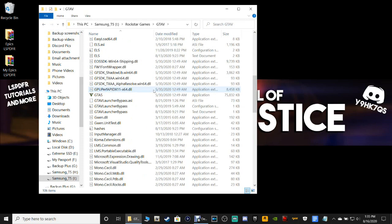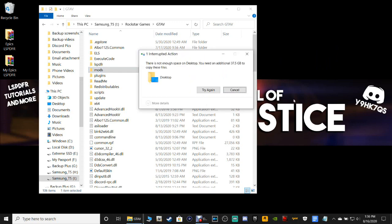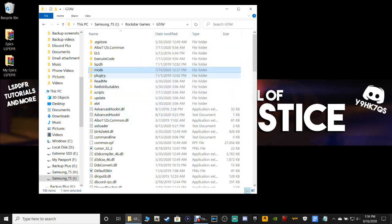I turned on auto updates and tried to launch but it still would not manually update the game. If anybody has a solution to manually update the Epic version of GTA5, please let me know in the comments or message me on Discord. Also, before you uninstall, make sure you back up your mods folder — just grab it, drag it to a different folder or your desktop, copy it, and then throw it back in when you reinstall.